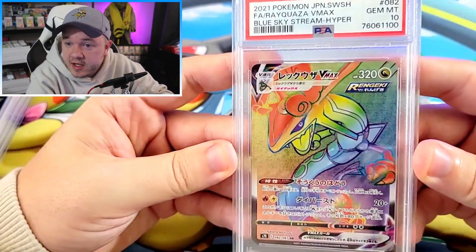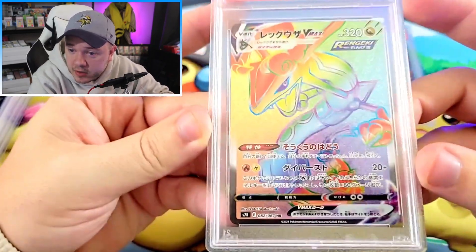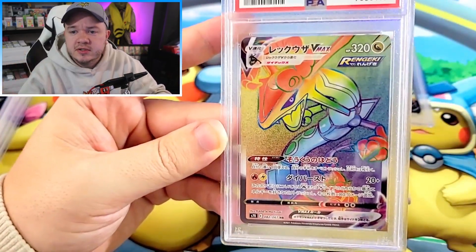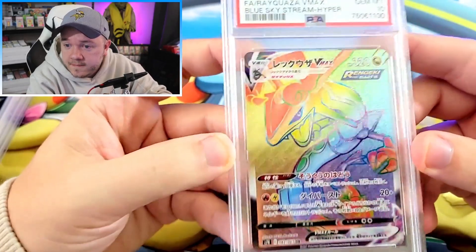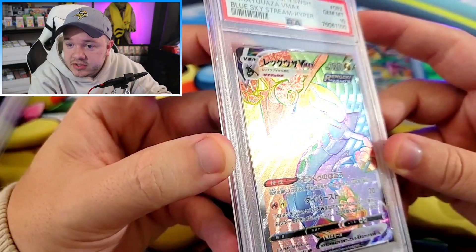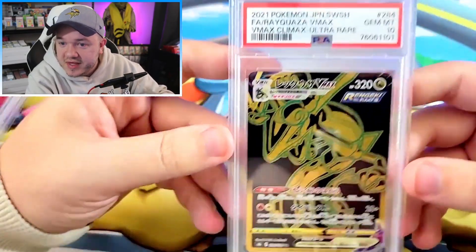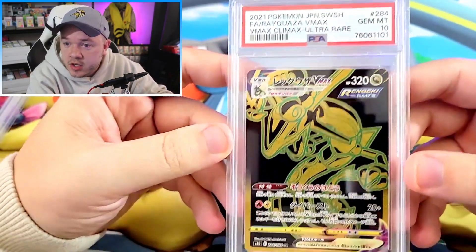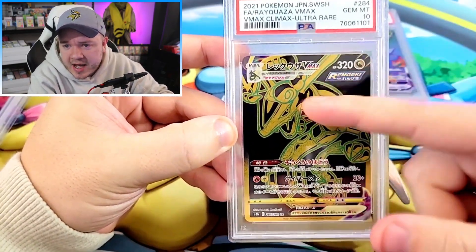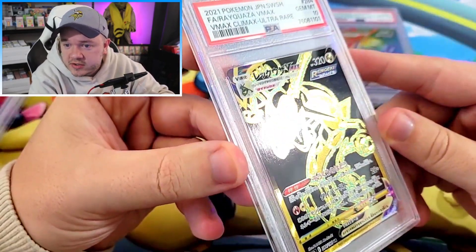Next up, we've got the 10 of the Blue Sky Stream Hyper Rare — the PSA 10 Rayquaza VMAX Rainbow. I really like the rainbows, especially from the Sword and Shield era. There's more contrast in the Sword and Shield era, it's easier to see the artwork. They just have some really great looking texture — oh my god, they're so nice. And very similarly, except a little bit more gold, we've got the VMAX Climax Ultra Rare Rayquaza VMAX Gold card — this one got the PSA 10 as well. I wasn't quite sure about the very blocky black highlights and background, but they're actually aging pretty well with me — I actually think they're quite interesting.